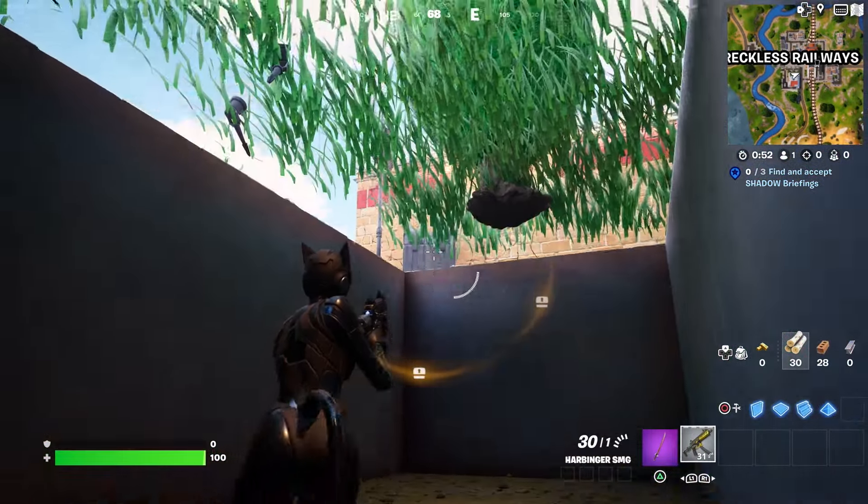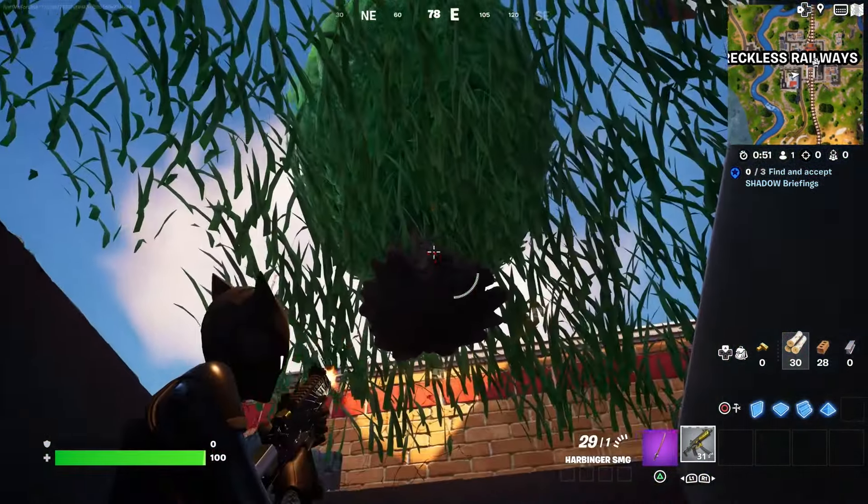First I'm just gonna go and get a gun to show you that you can actually shoot outside while you are under the map. The glitch is gonna be pretty simple: destroy this wall — it's gonna be a red colored wall, really hard to miss — and then you're gonna have to break the bottom as well, and then you're gonna reveal this hole right here under the ground.